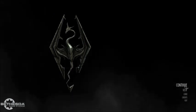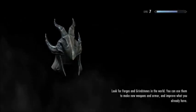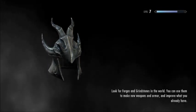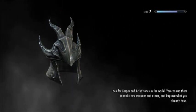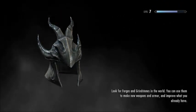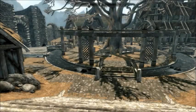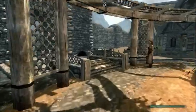My name is Joshua, and thank you guys for tuning in to an exciting episode of Elder Scrolls V: Skyrim. Previously, we tried to buy a home, but we couldn't because we just don't have enough money. I tried to sell my staff of paralysis, but for some reason, I just couldn't do it. It sucks so much.